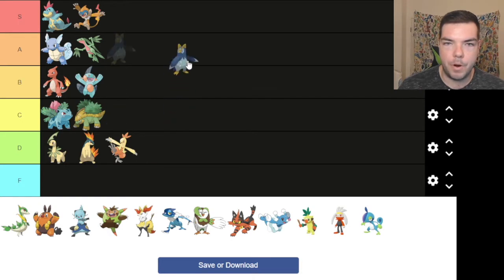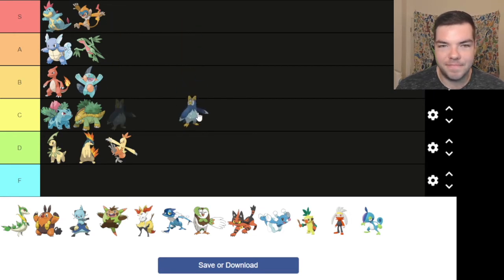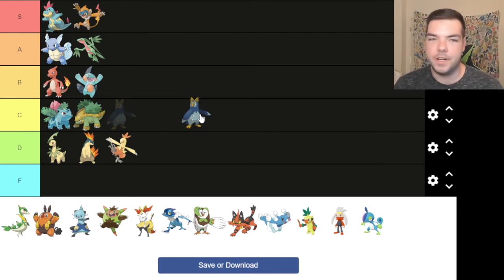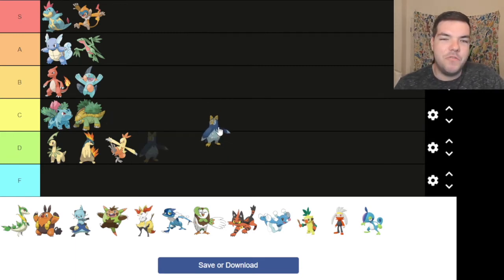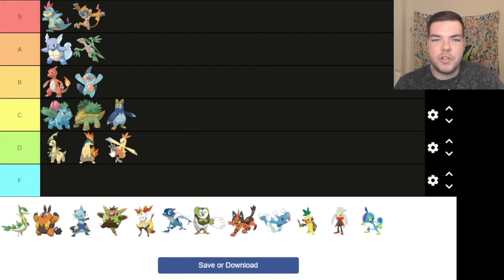Prinplup. This middle stage is hard, man. Like, they're all good, not great. First forms are small, cute, adorable, fun. Final forms are beasts. Middle ones are just kind of like eh. I'm going to put you at average — I think you're better than these three down there.